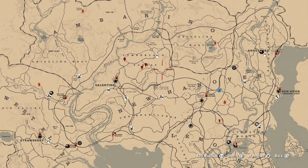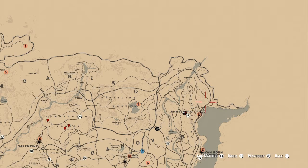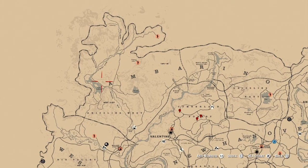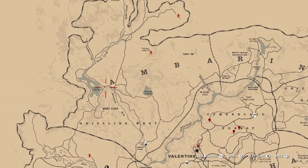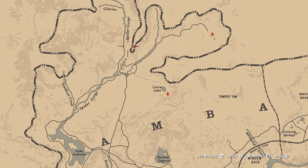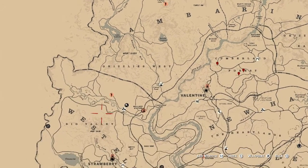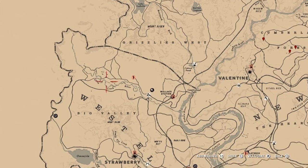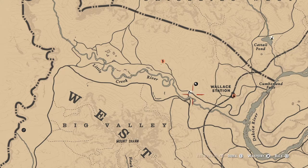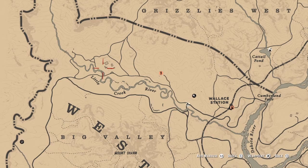You can find elk up here in the Cumberland Forest, up in the Brandywine Drop area, and up in the snow around Barrel Lagoon, Lake Isabella — all the way up to Colter and Crozet. But my go-to place for elk is here in the Big Valley and the Little Creek River. I love going down this river from here to here; you're usually loaded with elk. That's my go-to location for elk.